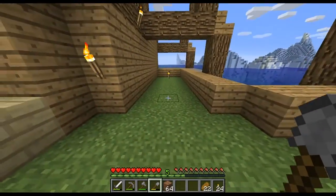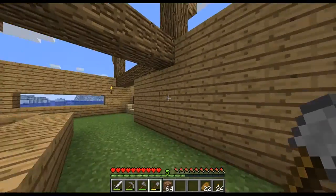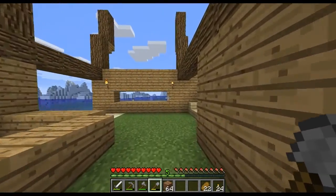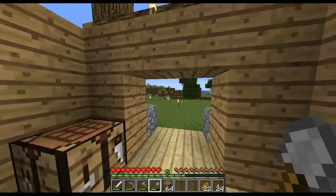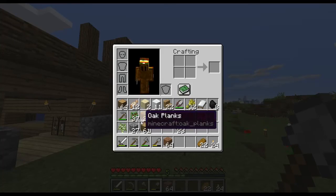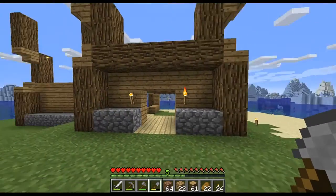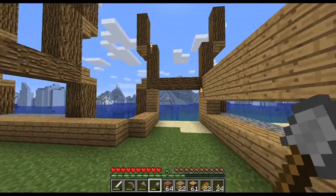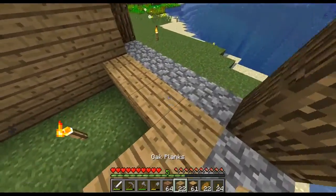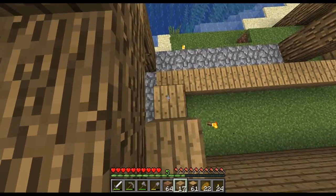This is going to be the living area, and this will be kind of a hallway to a staircase. We can decorate these walls — maybe put some signs or paintings. Let's grab some wood; I've got some supplies to continue building upwards. I don't know exactly what I want to do with the style yet, but let's just go up here and start building.